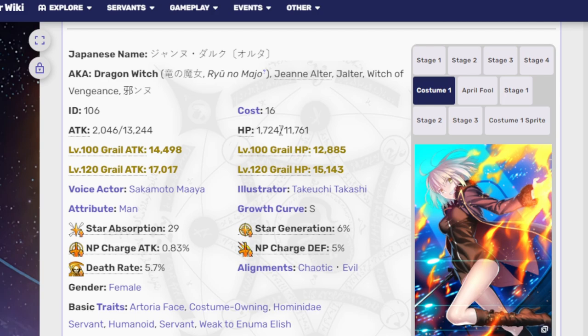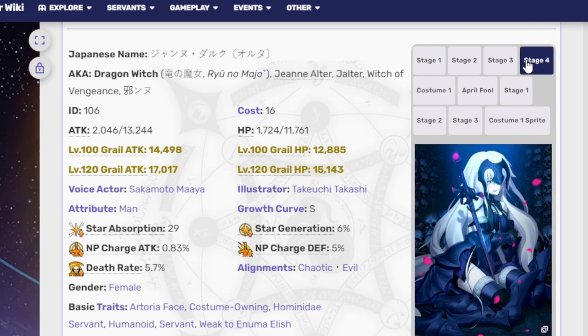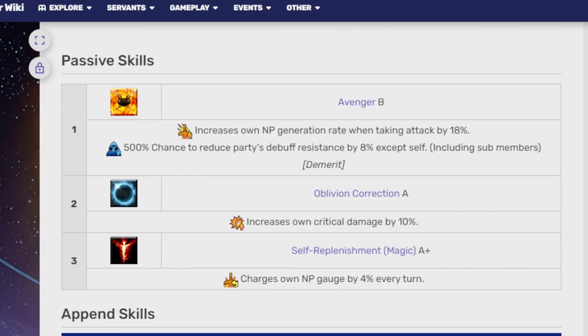She's still good. If you want to summon for her because she's your favorite, she's cute, she has a nice design, or you like French characters, go ahead. There's nothing stopping you from pulling for her because she is, in general, a good servant, and you can use as many servants as you need.